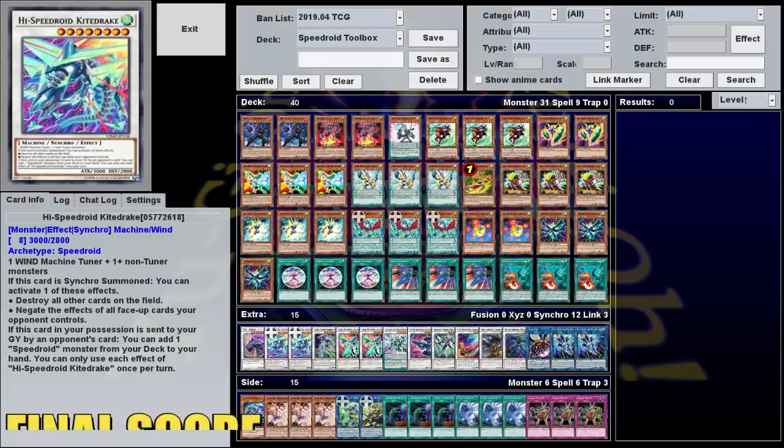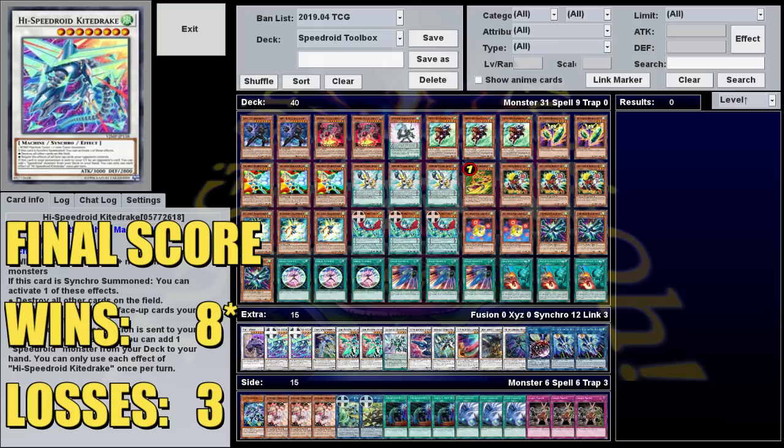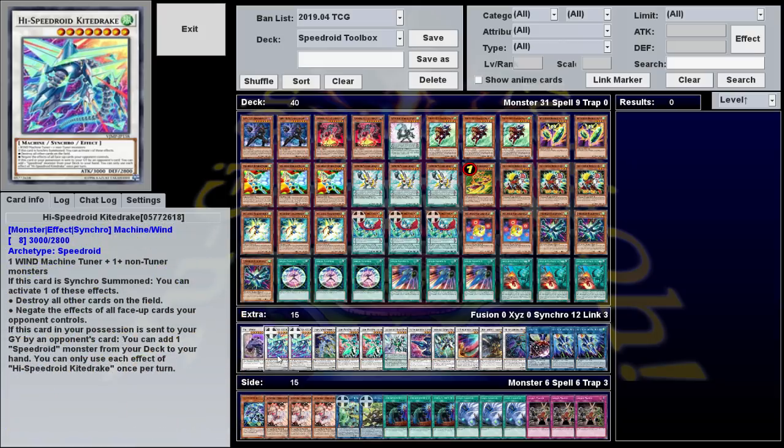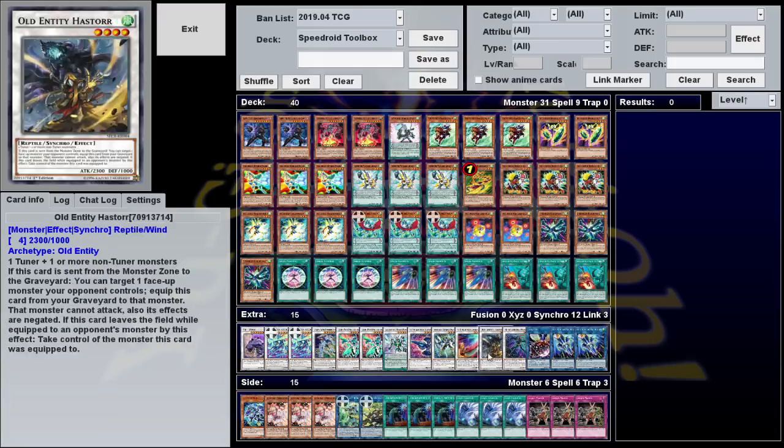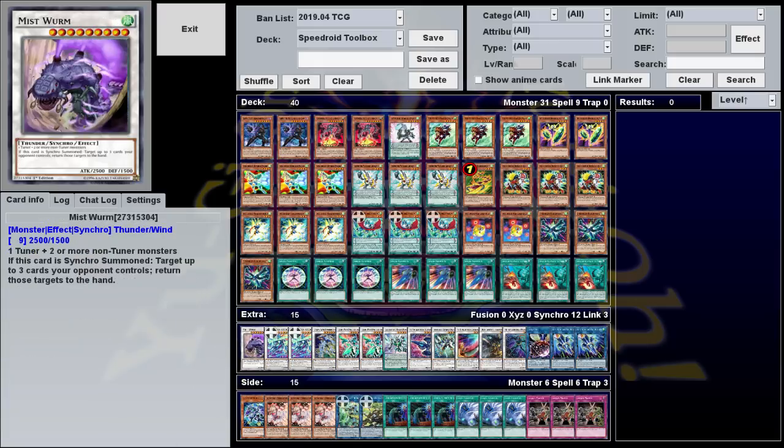So there we go, ladies and gentlemen — Speedroid Toolbox. We went eight and three after eleven duels. Granted we skipped over the Mystic Mine, and I believe we had one or two that were asterisks where opponents didn't put up the greatest fight. Not the best deck, but hopefully I've showed off the cool things it can do — Crystal Wing, Clear Wing, Kendama, and more. Check out the deck profile in the description. Next time I'm going to be playing Ojama ABC by Patreon request — a crazy deck full of Ojamas with ABCs thrown in. Until then, good luck and have fun.